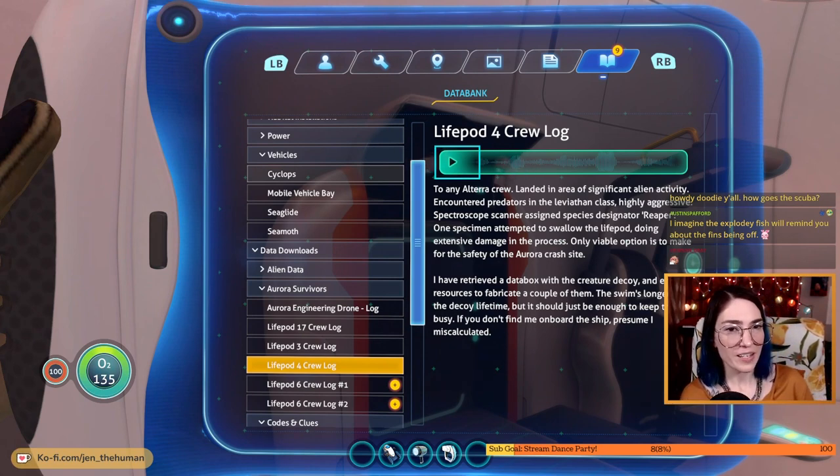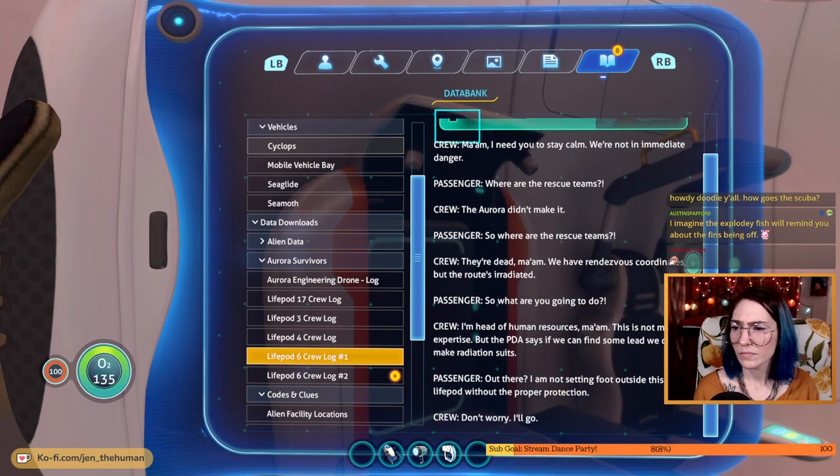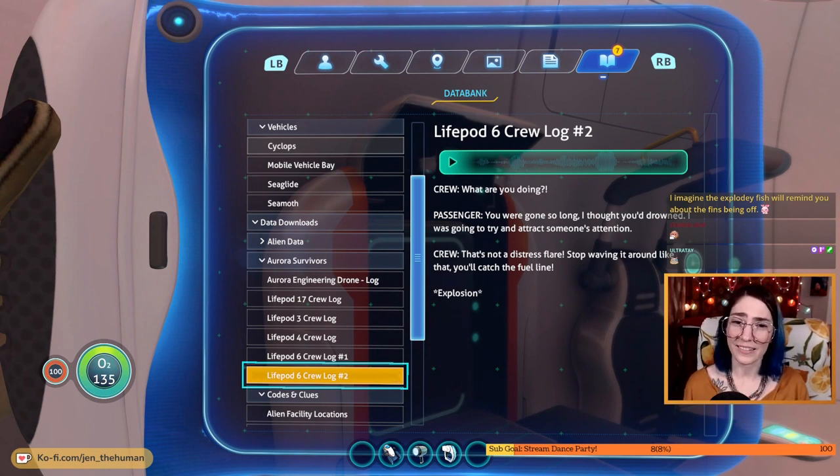I don't know what it is we're trying to get to — the other part of the ship that it's blocking, maybe. Log: we're not in immediate danger. Where are the rescue teams? The Aurora didn't make it, so where are they? They're dead. We have rendezvous coordinates but the routes are radiated. The PDA says if we can find some lead we can make radiation suits. That was us not too long ago making our radiation suit.